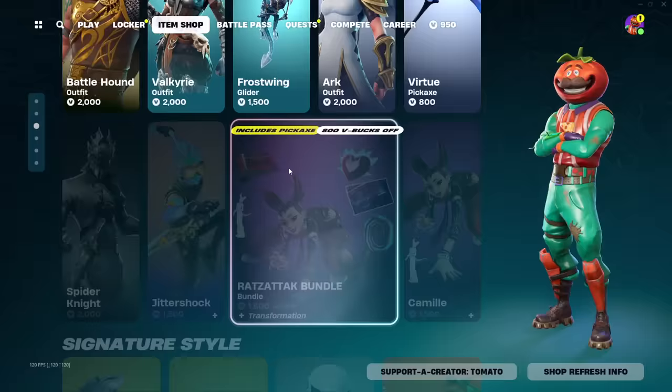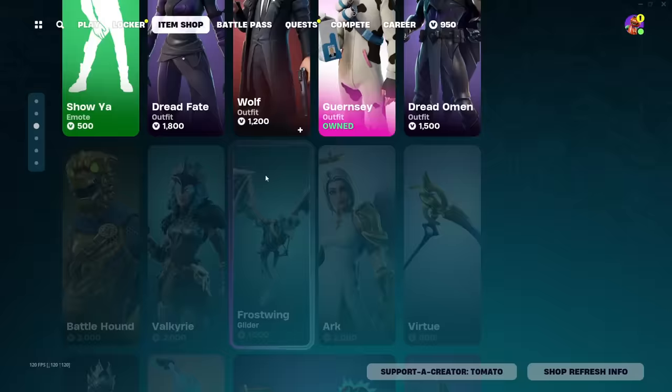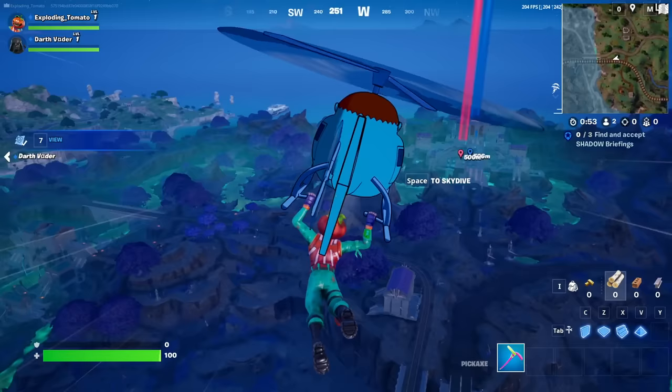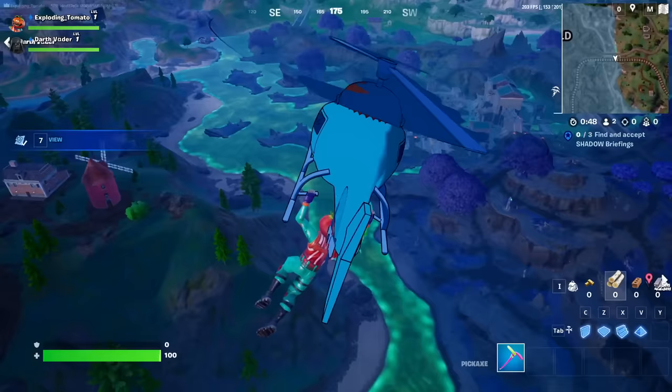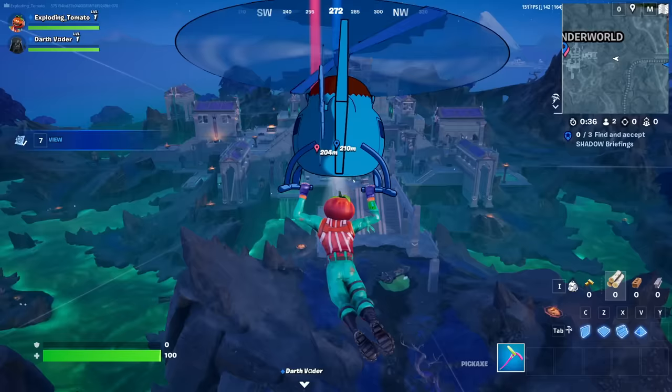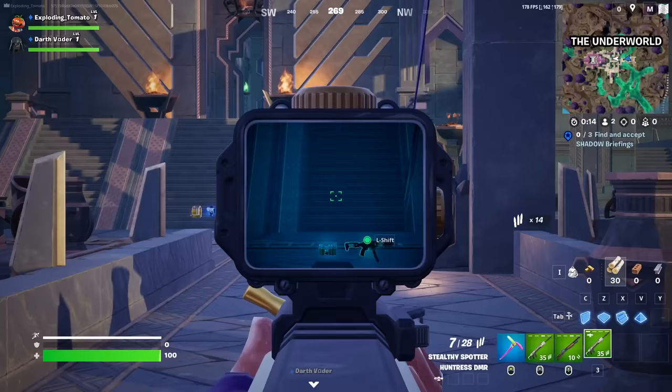Tomato Head is in the item shop — that's me. Also, cooler stuff is in the item shop, so use code tomato. I'm not gonna lie to you guys, I really like the underworld biome with the weird green water — it looks really sick. The map is a perfect blend between so many different biomes. It's exciting, especially when you land at the underworld.